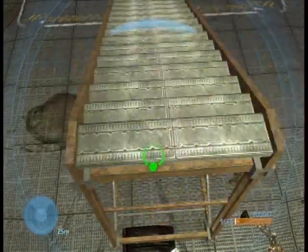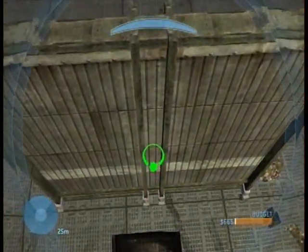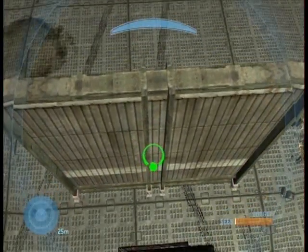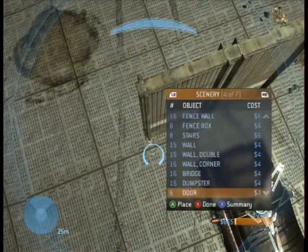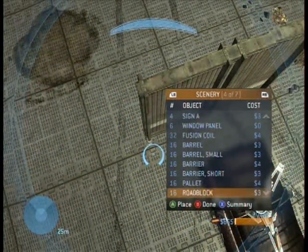After that, spawn a wall — it doesn't have to be a wall, it could be a box or anything. Get it a decent distance away, about that far, probably a little farther, but that should be good.